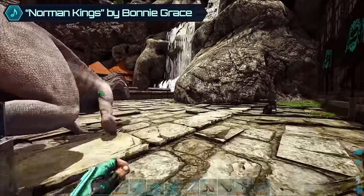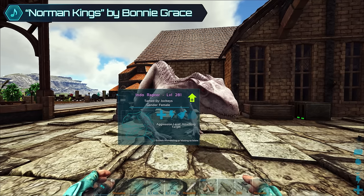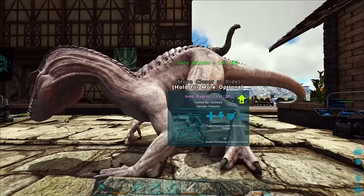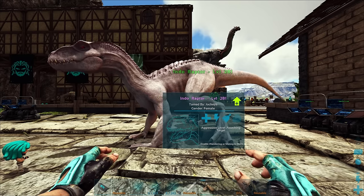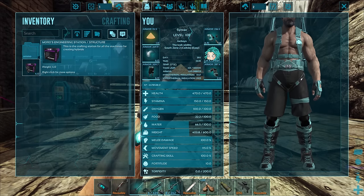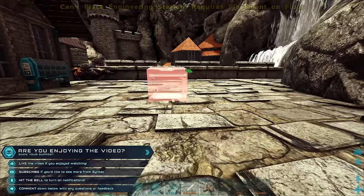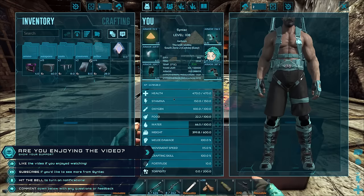So anyway, in the last episode we got this amazing Indoraptor which doesn't look like the classic look, but supposedly that makes sense. I guess this is what the females would have looked like in the movies. The males look like the normal ones, which I'm hoping to get out of an egg today. We gotta collect DNA and do all this crazy stuff to create our own egg.